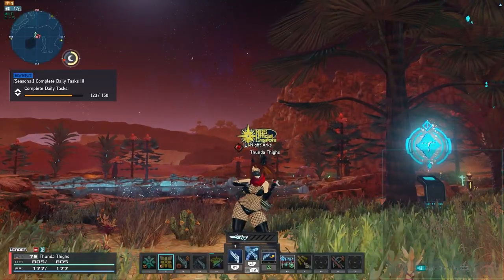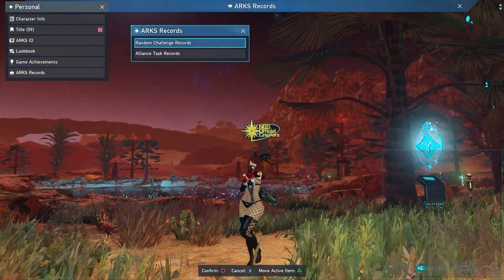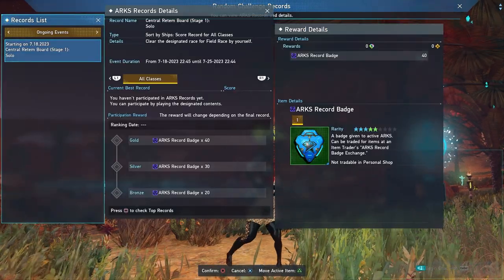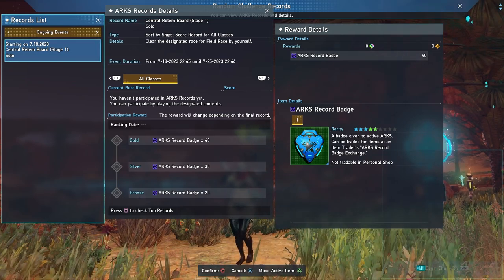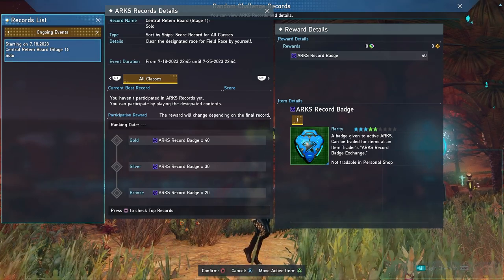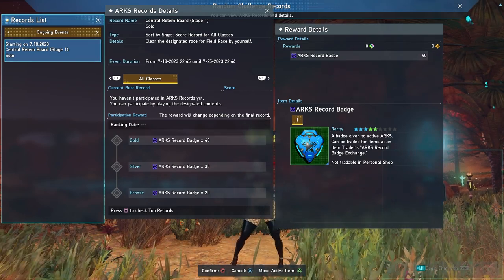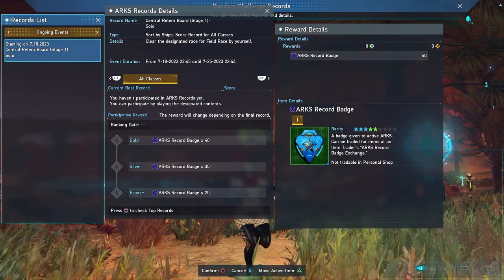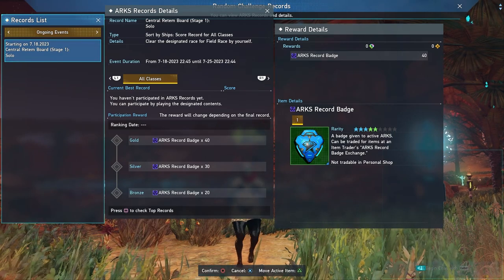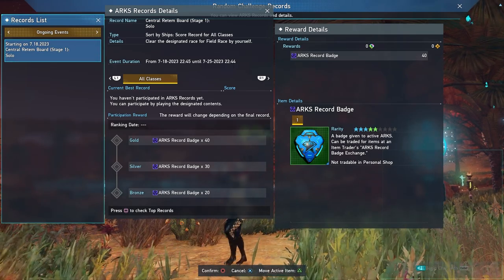This week there's going to be an ARCS Record Ranking going on for Central Red On Board Race. The way you find this is if you hit your menu, go to Personal, and down here is the ARCS Records and Random Challenge Record tab. You can see Central Red On Board Stage 1 Solo. Even if you just participate once and do terribly, you'll still get an ARCS Record badge reward of Bronze, and if you do really well you can get Silver or Gold. I'd suggest going out there and doing these because you can get a lot of rewards from the exchange shop — weekly star gems, orange runner tubes, emotes, camos, and various other things.